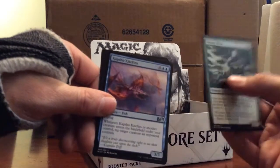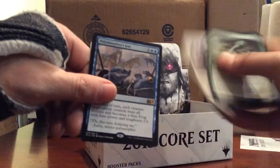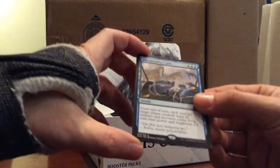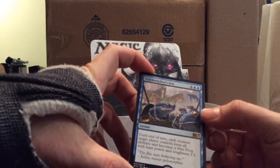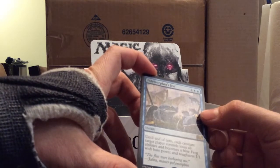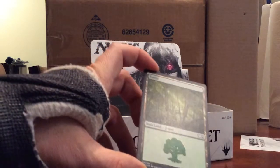Venom Sliver, Crypsis, Devouring Light. Our rare is Polymorphist's Jest - two blue and one. Until end of turn, each creature target player controls loses all abilities and becomes a blue Frog with base power and toughness 1/1. That's a pretty good card, I like it.